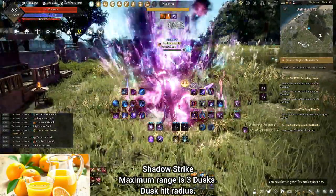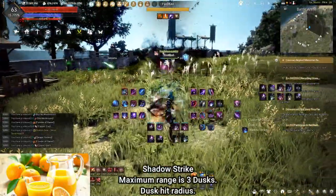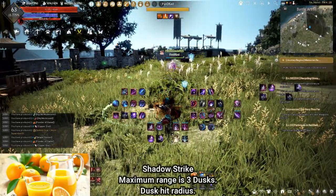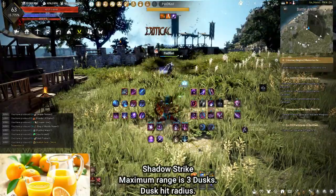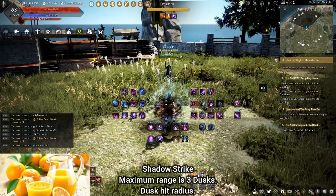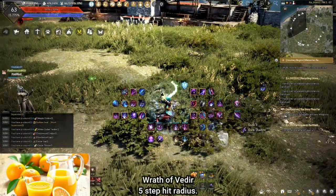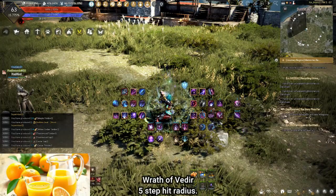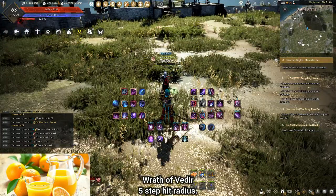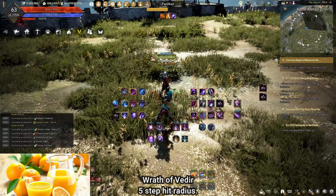Shadow Strike: used when all range abilities and Awakening stance options have been exhausted, letting you drop more damage at range and switching into pre-awakening to follow up with Obsidian Ashes. Has the same range inconsistencies. Wrath of a Deer: filler damage similar to Corrupt Ground but without a stun and with slightly less range — a tough sell given that Awakening DK is often outside the range to fully utilize it.